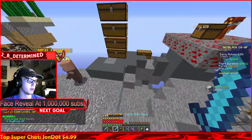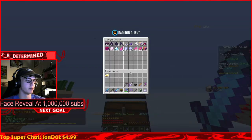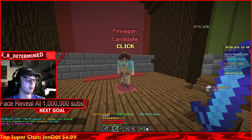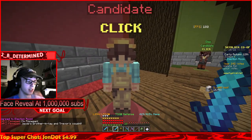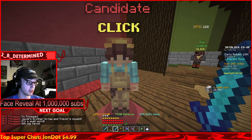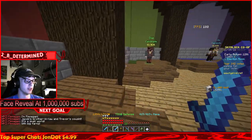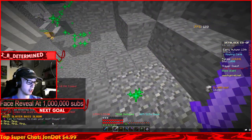Gold ingot level five - enchanted gold is now unlocked even though we already had some, but we can now craft it. I can already see him - I kind of like the skin. He says he's Finnegan, Jacob's brother-in-law and Trevor's cousin - it's a small world with big farms. Very cool - get him out of here.